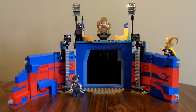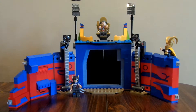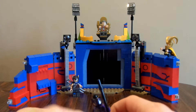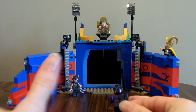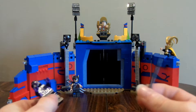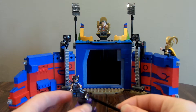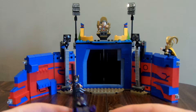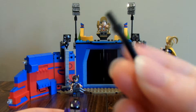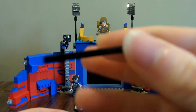First up is the guard of the set — the Sakaaron Guard, I believe is the name of this figure. I can't remember the name for the life of me, but I think that's what it is. He comes with his little staff — a basic staff.